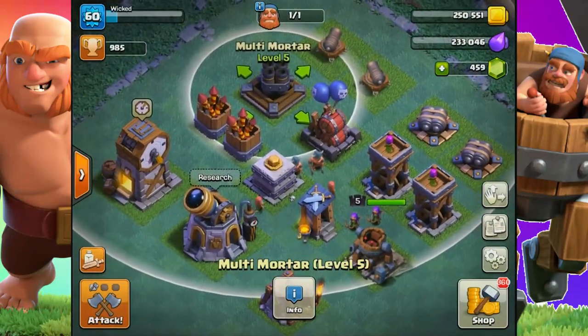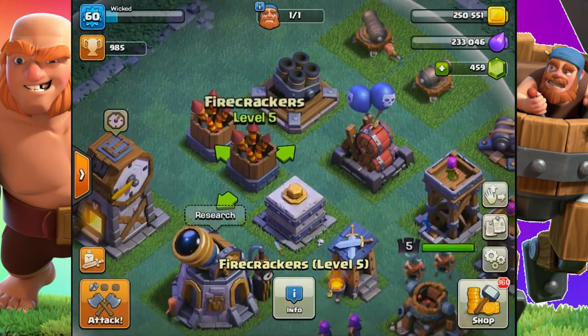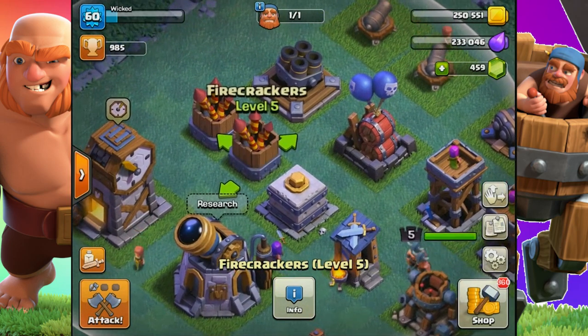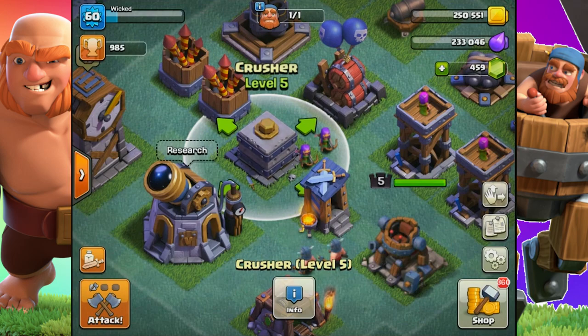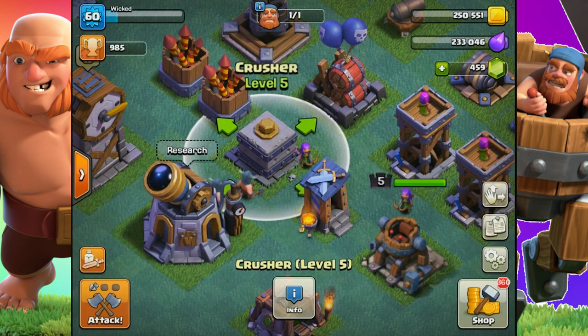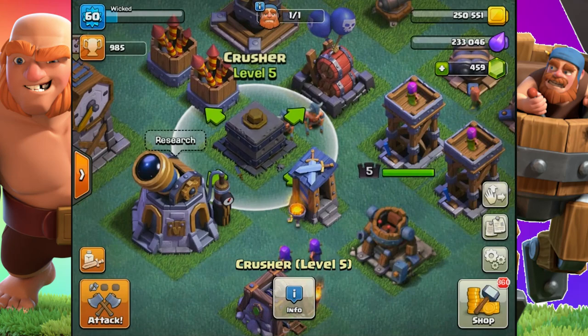Not as hostile as the air bombs are the firecrackers. They still wear down your better minions and baby dragons effectively, so be careful, but they don't pack as much punch as the air bombs. And then we have the crusher, which is devastating to melee units. You want to take the crusher out with air units like the better minion, and also ranged units like the cannon cart and sneaky archers. You don't want your ranged barbarians, battle machine, or boxer giants getting in close to it.